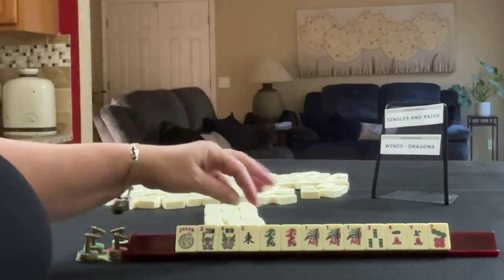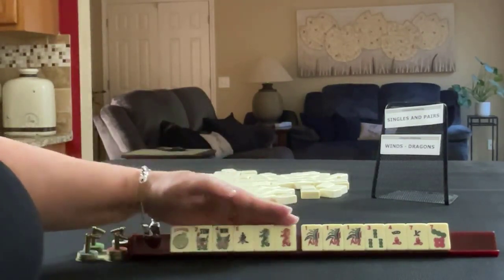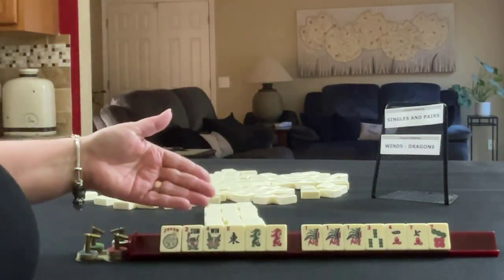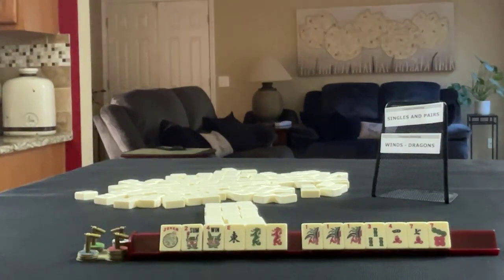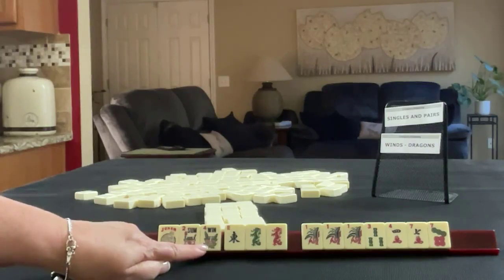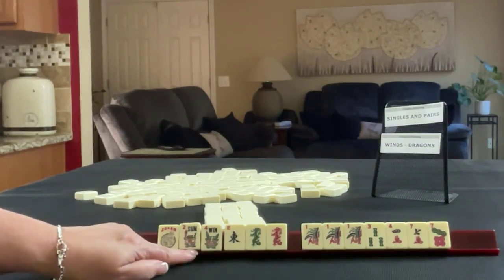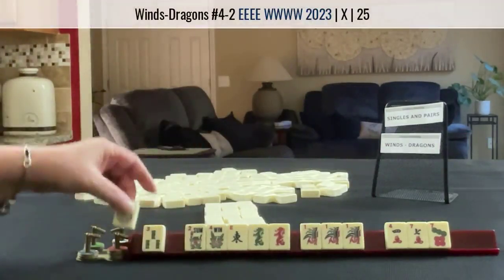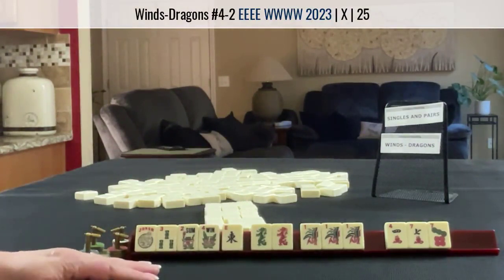So we need to force either Singles and Pairs or Winds and Dragons. We have a Joker, so I think I would play Winds and Dragons with the flower. There are two hands we could do in Winds and Dragons — third hand down and fourth hand down. We do have a 3. Maybe we could make a year hand work with East and West. Let's see.